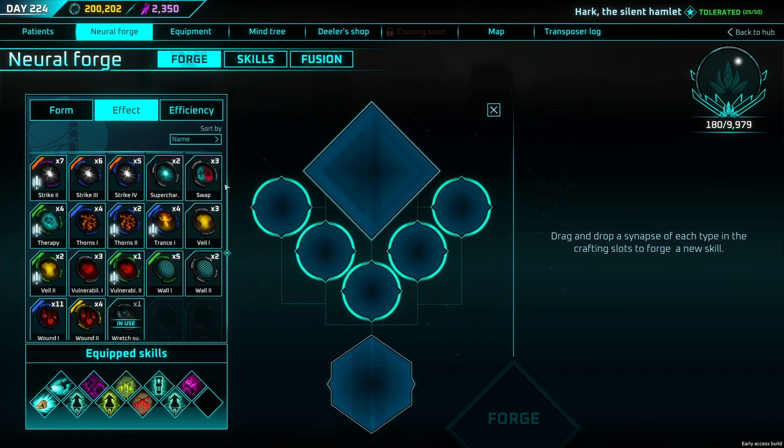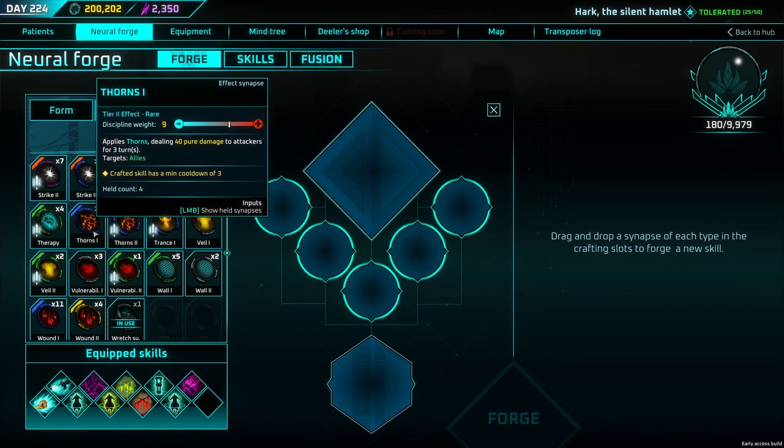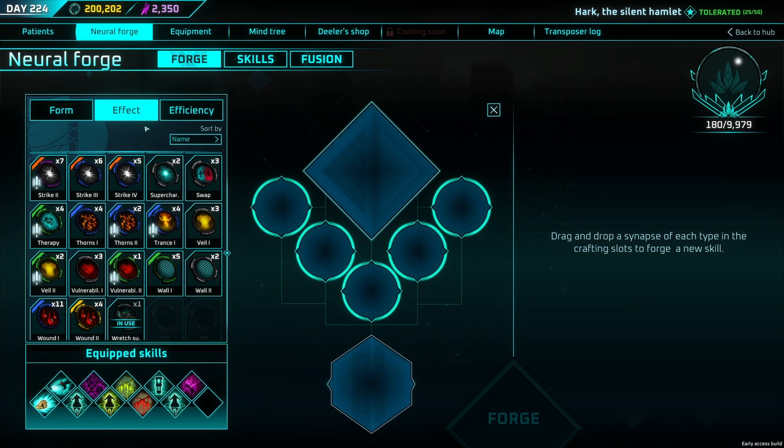Swap is really good — it swaps your position with another entity and also works as an interrupt. Thorns applies 40 pure damage to attackers for three turns whenever they hit you. Since it's pure damage, it bypasses shields. It's similar to Hyper Empathy but fixed at 40 pure damage — you'd need to be hit for around 300 damage for Hyper Empathy to start outperforming Thorns. Having both Hyper Empathy on enemies and Thorns on yourself works really well together.